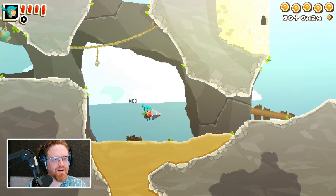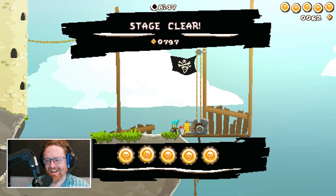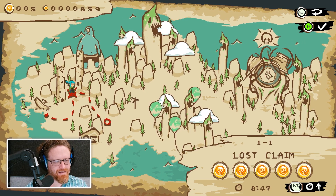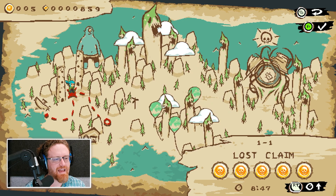Fifth pirate coin — raising the flag, just like Mario. I had already played that level before and forgotten where that pirate coin was. I have not played any further than this point, so I don't know where I'm going.